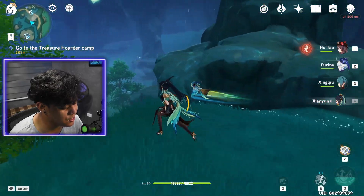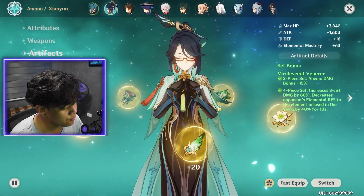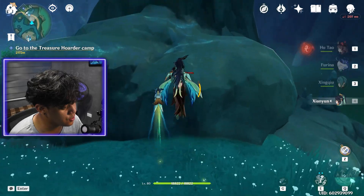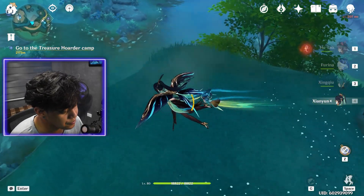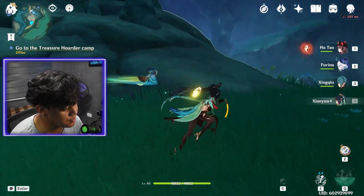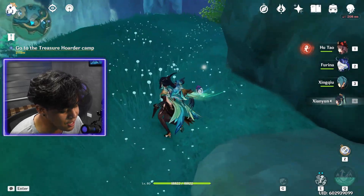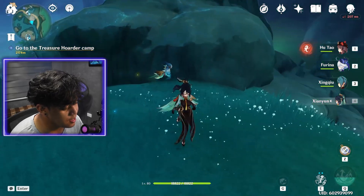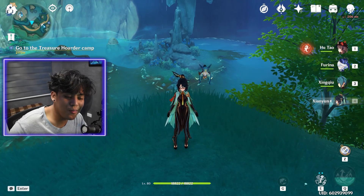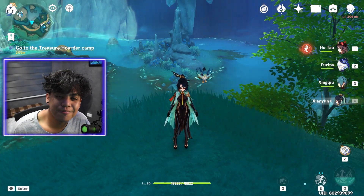Anyway, those are my thoughts on Xianyun — I keep saying Zhinyan by mistake because the names are similar. She's a very good and very easy character to build. Viridescent Venerer is easy to farm now because of the strongbox, so you can trade weaker artifacts for potentially stronger ones. That's it for today — thanks so much for watching, hope you enjoyed, and I'll see you all in the next video. Peace, bye gamers!